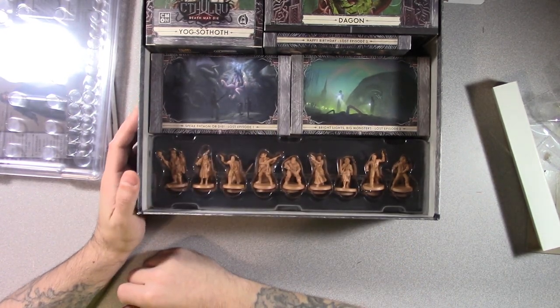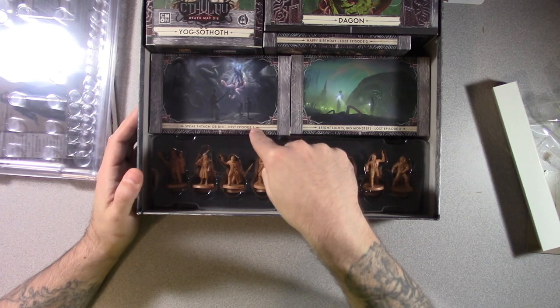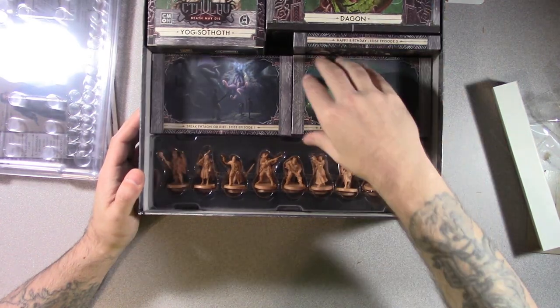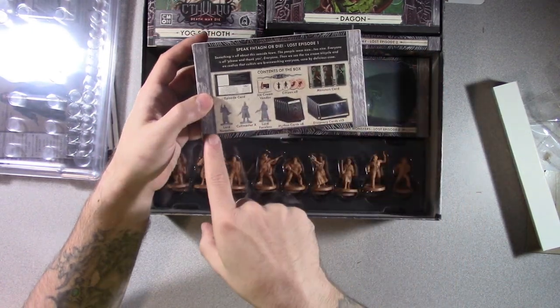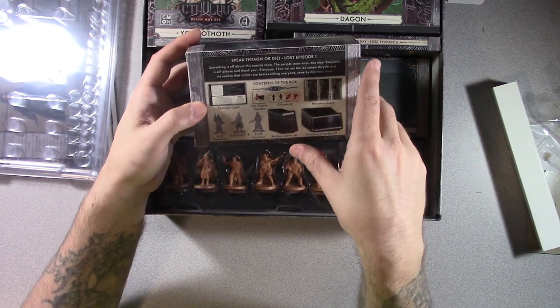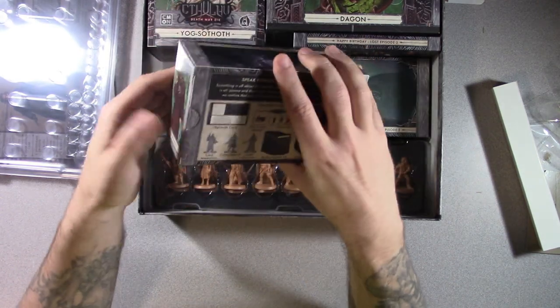This is Speak or Die — so this is Lost Episode 1, Lost Episode 2, Lost Episode 3, Happy Birthday. That's pretty small. Why is this one bigger? Because this has the figures necessary to make that work. Ice cream vendor and the citizens. Nothing like creepy ice cream to really set the mood.